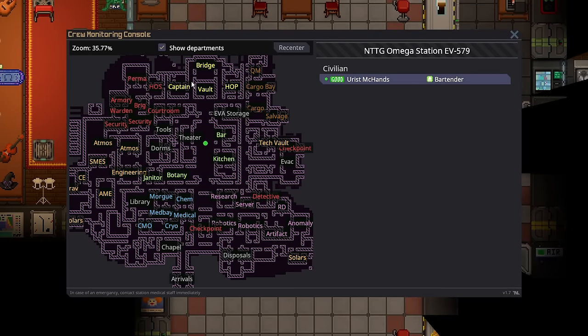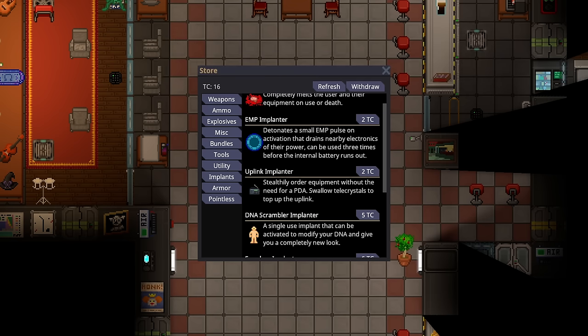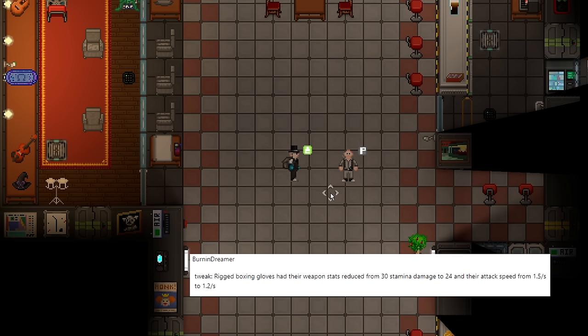Some implants have had their costs changed: the DNA scrambler went from 10 to 5 telecrystals, the EMP implanter from 3 to 2, and the uplink implanter from 4 to 2. You can save some money now, making these implants a slightly more attractive option.